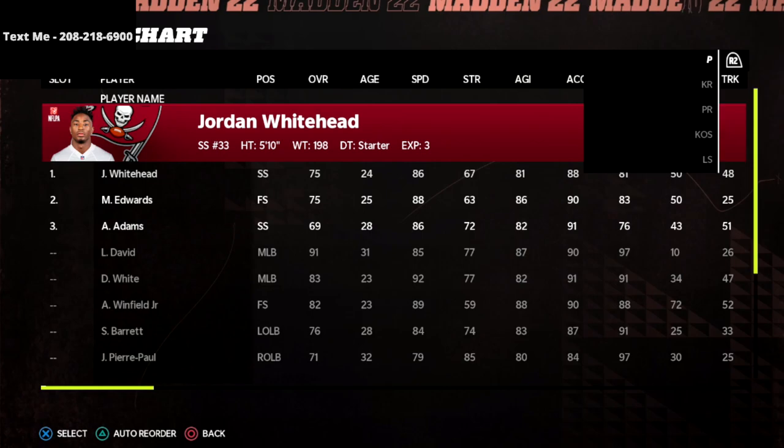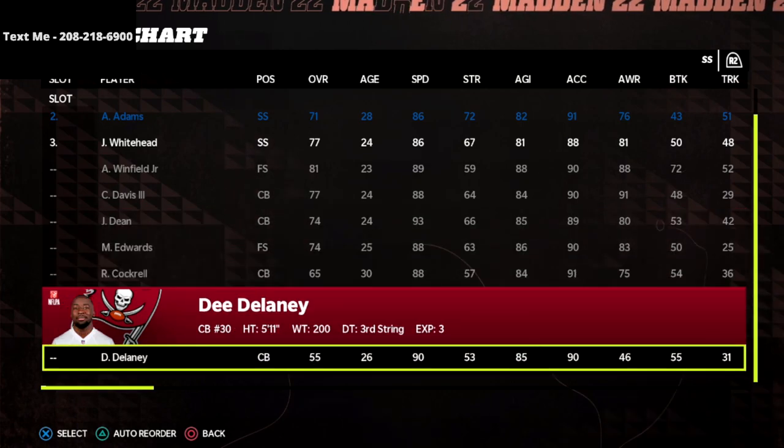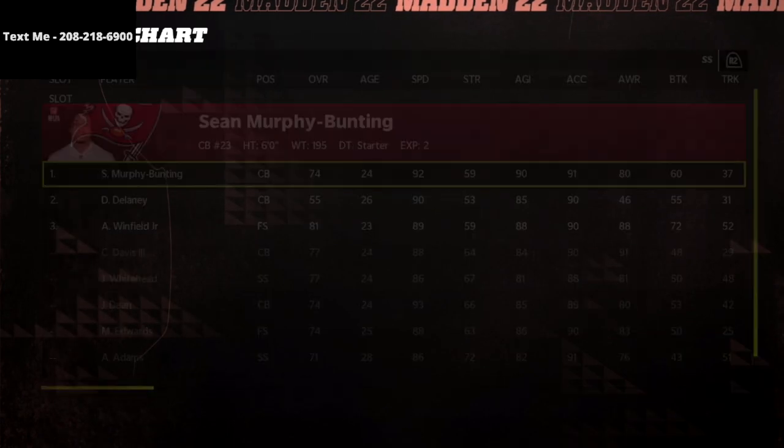Then go to your strong safety position and sub all of those strong safeties out of that position. You'll see it looks essentially like this where we don't have any strong safeties — if anything we have a free safety or a corner in there.